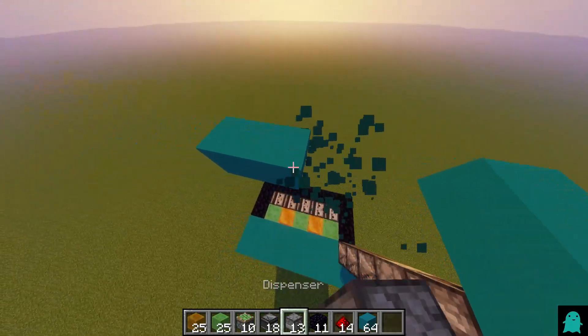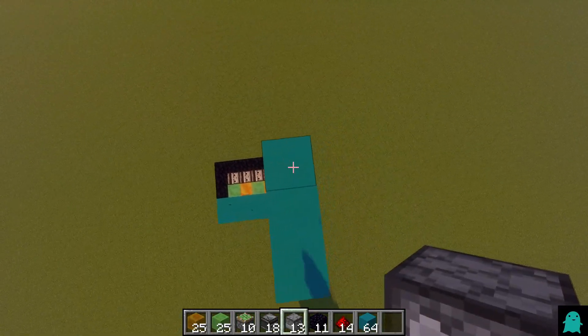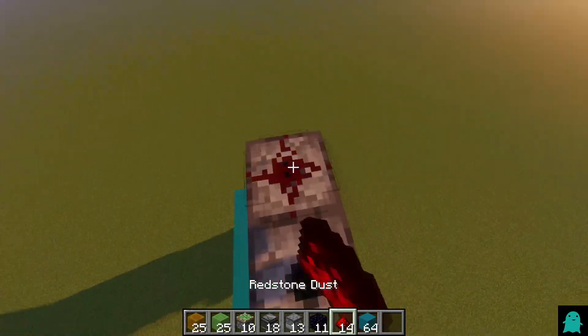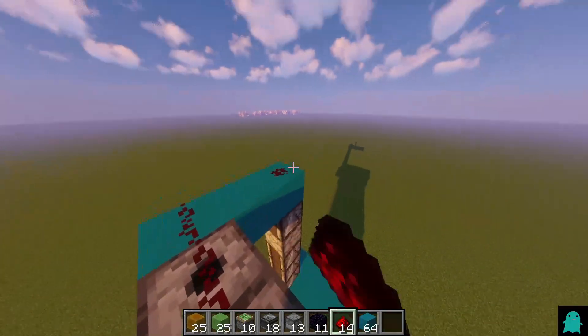These blocks have to be a dispenser, so you just want to do this. And then put redstone dust all over it.